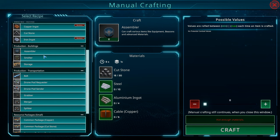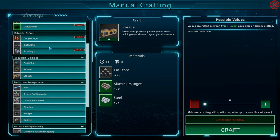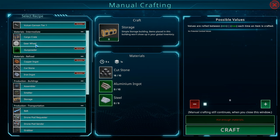Here are some of the factory components we can build — we need aluminum and copper cable to build an assembler. We've got smelters, storage, and simple storage. Items placed in the simple storage building won't show up in your global inventory. Copper ingots, cargo crates — interesting.